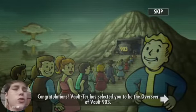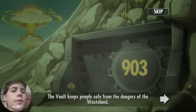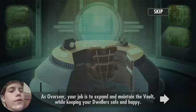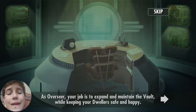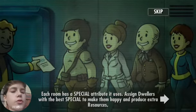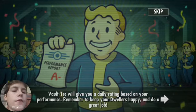Vault-Tec has selected you to be the overseer of Vault 903. The vault keeps people safe from the dangers of the wasteland. As an overseer, your job is to expand and maintain the vault while keeping your dwellers happy and safe. Each room has a special attribute it uses. Assign dwellers with each special to make them happy and produce extra resources. Vault-Tec will give you a daily rating based on your performance. Remember to keep your dwellers happy and do a great job.